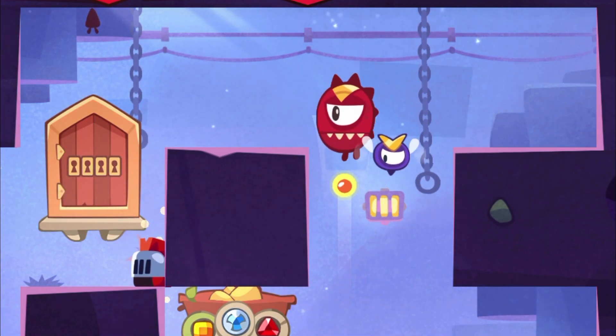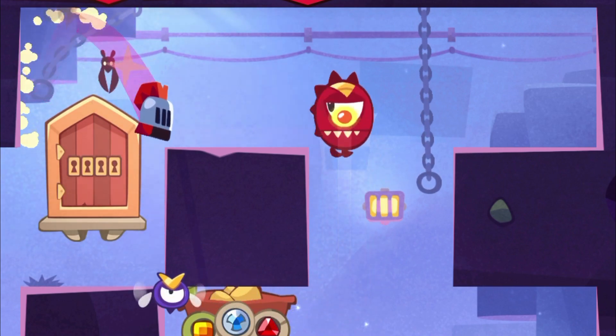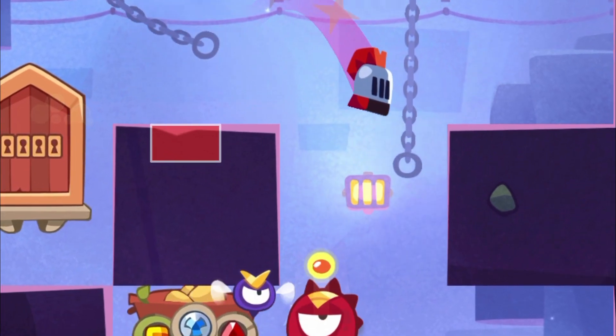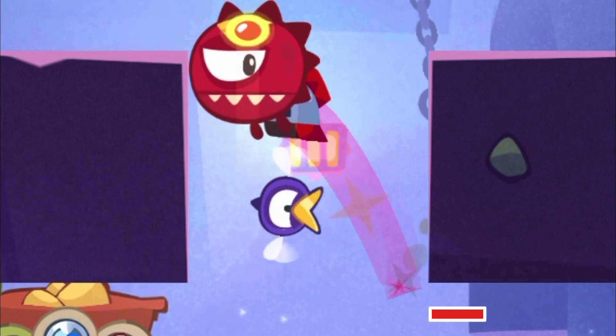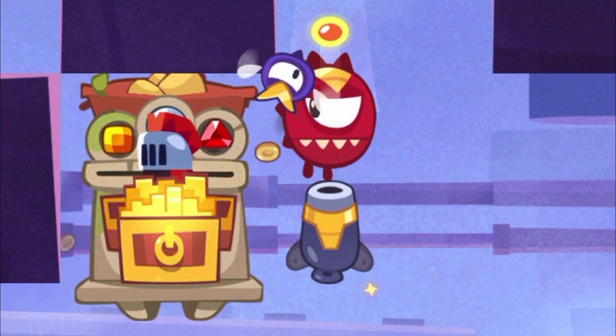You wait there until the red guard reaches that spot with the fly almost going around the corner already. Then you jump slightly past that notch, do a very short delay down there — this is important — it doesn't go without, and then you finish it like that.